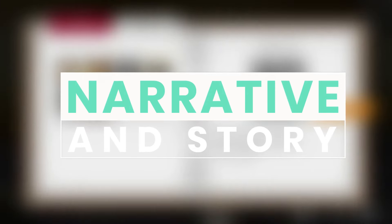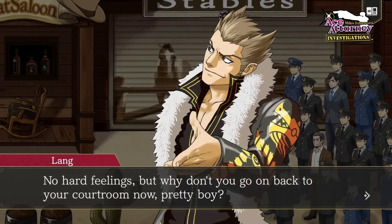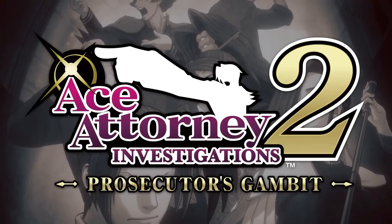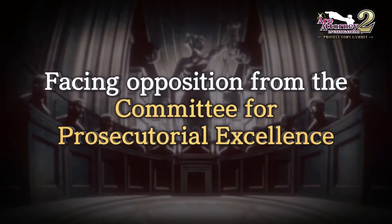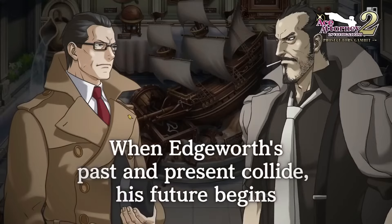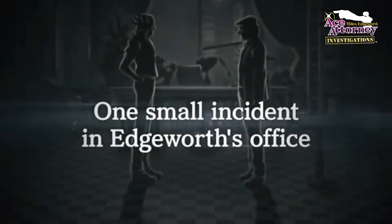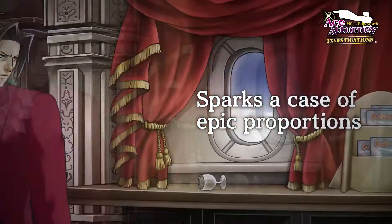Now, the story. The narrative focus in Ace Attorney Investigations is one of its strongest aspects. Both games in the collection dive deep into Miles Edgeworth's character, exploring his growth and his views on the law. The cases are more grounded compared to the Phoenix Wright series, without the mystical elements like spirit channeling. This shift makes the cases feel more realistic and gives Edgeworth's journey a more mature tone. The storytelling in the second game, Prosecutor's Gambit, is where things really pick up — the game is packed with unexpected twists, satisfying payoffs and deep lore that fans of the series will love.